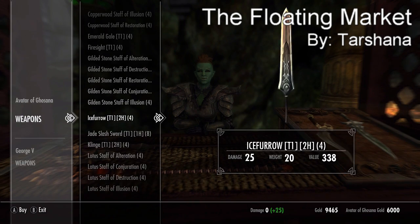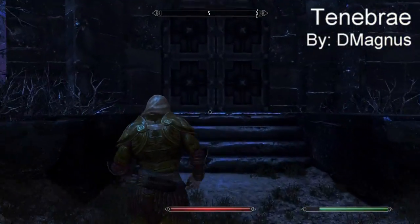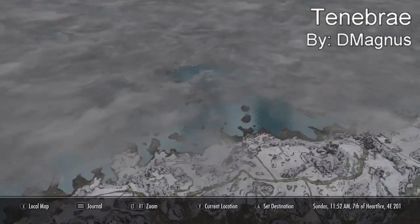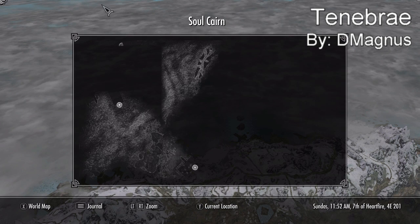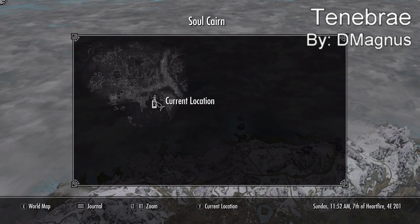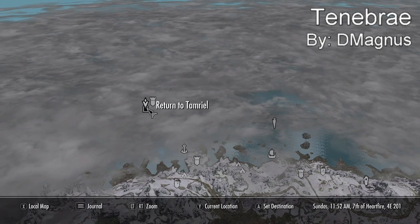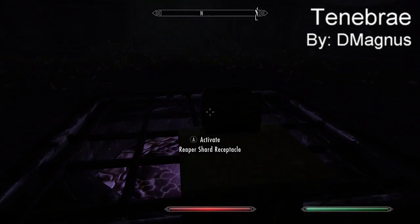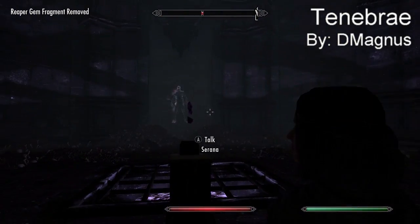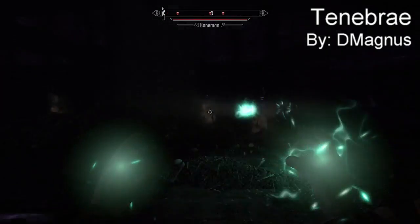Coming in at our number one spot we have Tenebrae — I believe that's how you pronounce it. You're going to have to go through a bit of Dawnguard for this, go into the Soul Cairn, and then go into the Reaper's Lair. It's at the southeastern part of the map — very easy to find once you're in the Soul Cairn. You go inside, fight the Reaper, and once you defeat him this sword should drop. This sword is the most badass sword I've ever seen in my entire Skyrim playthrough.